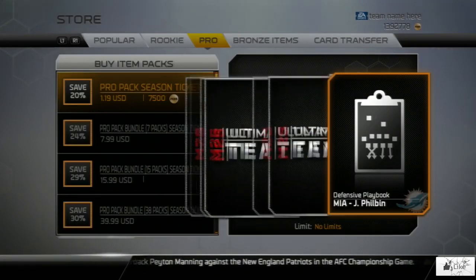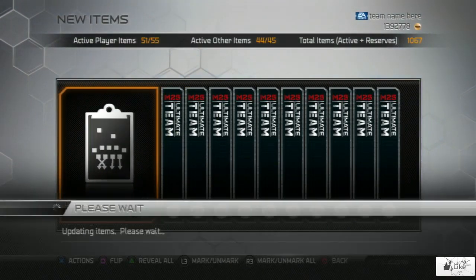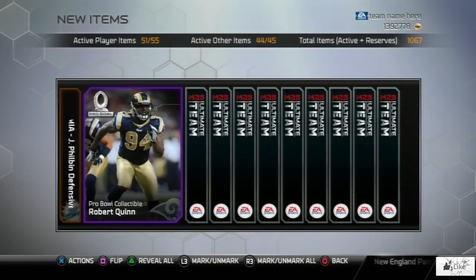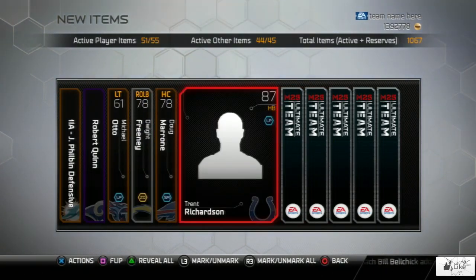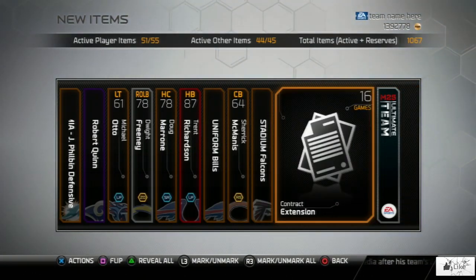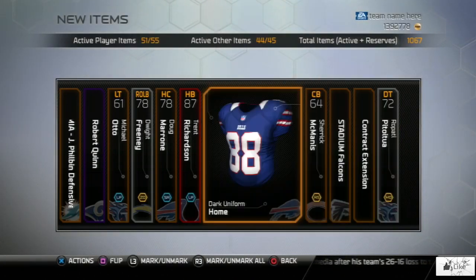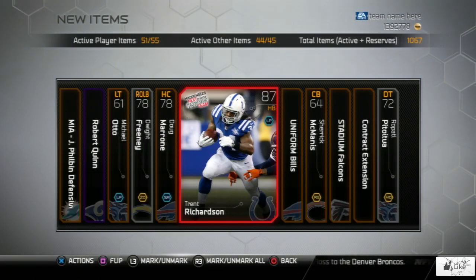I figured I would go ahead and bring you guys a little signature pack opening video since I was unable to participate the last time these cards were in the game. There's Robert Quinn. Hopefully I could pull something for you guys. I'm not going to be doing too many pack openings — maybe just one or two more within the video. We get Trent Richardson for the second straight pack, and it is the exact same chemistry as the one I pulled before.